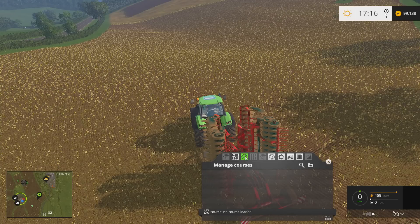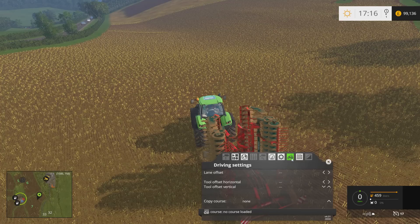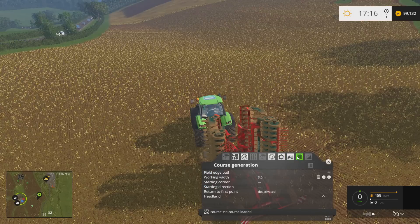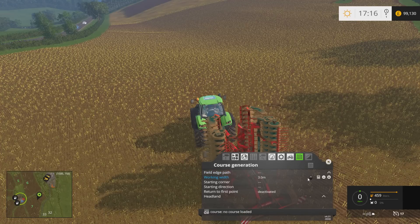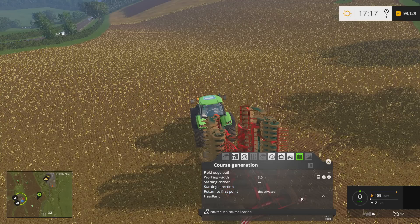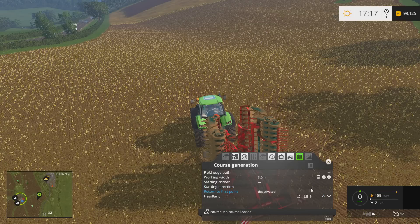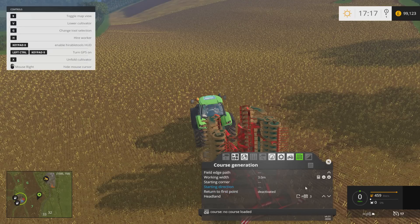Looking at the Courseplay settings: fieldwork, lane offset, tool offset, fieldjet path, corner, side direction... I'm not sure about all of these options. Is there a button to bring up a map or something? There's a toggle map view option. It seems quite involved.